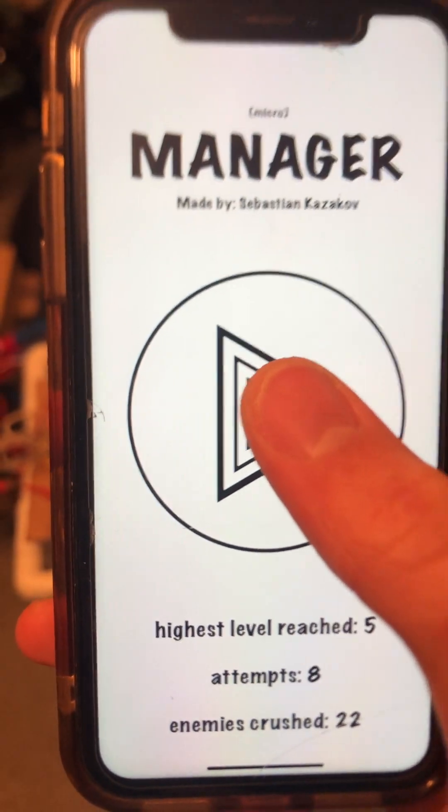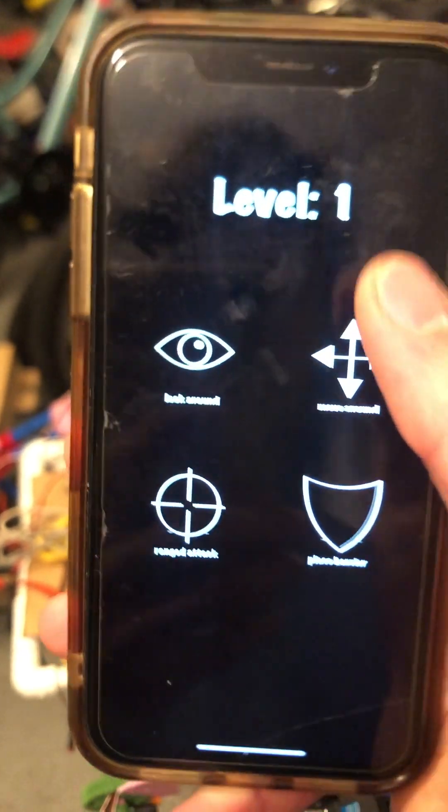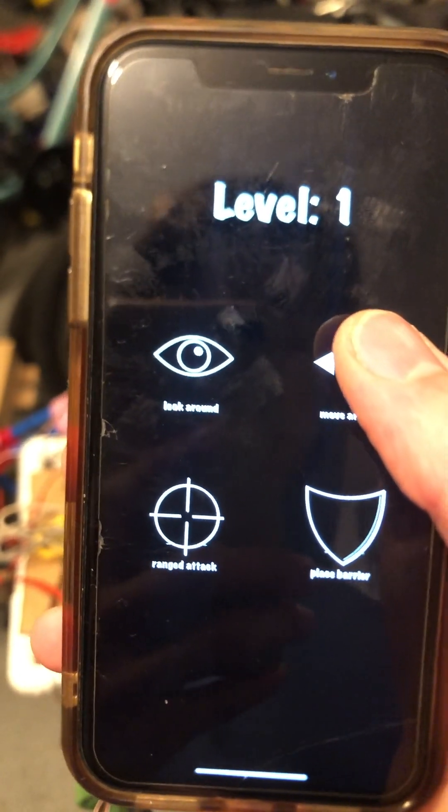Just press the play button and you're going to play the real game. Over here, level one means you're going to be up against one orange triangle.